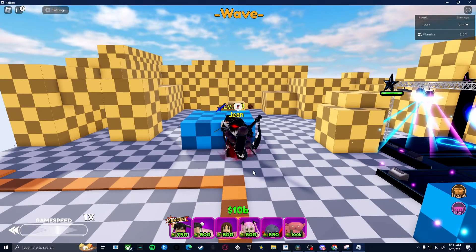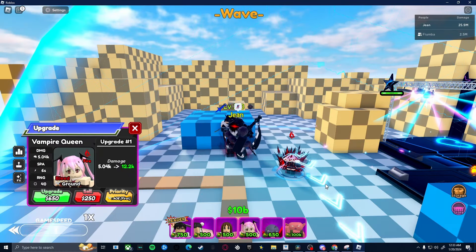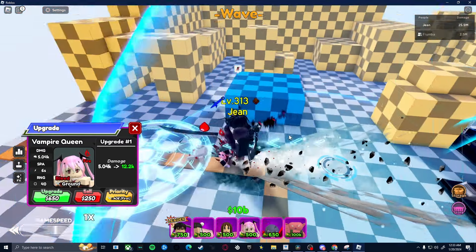Yo, what's up guys, welcome back to another video. Today I'm gonna showcase a really rare unit from the Stardust Gift. Her name is Vampire Queen and she is a 0.5% pull from the new banner.